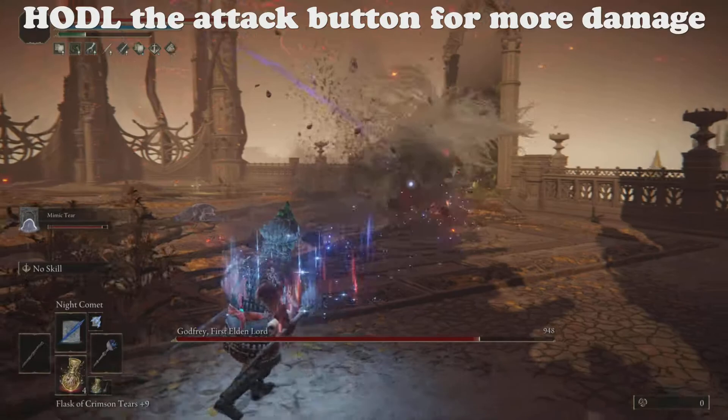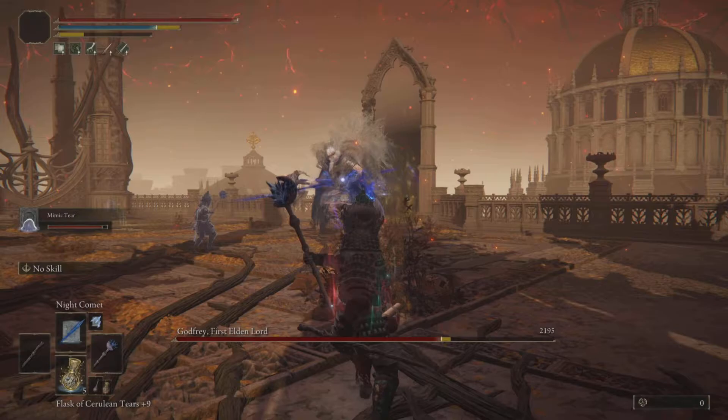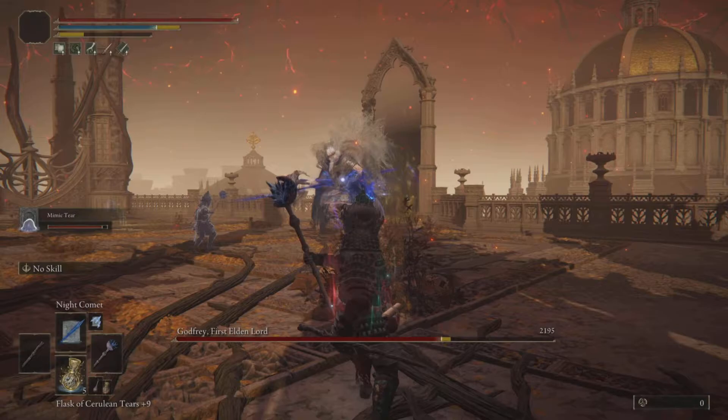When you cast the spell, make sure you hold the button so you do the charge attack, as it does more damage. You basically want to spam the spell. Once he's close to half health, you can just spam the button for a quick phase transition before he stomps.